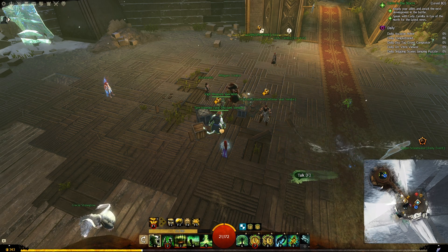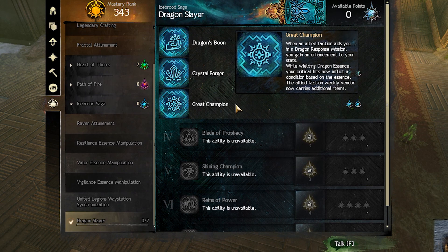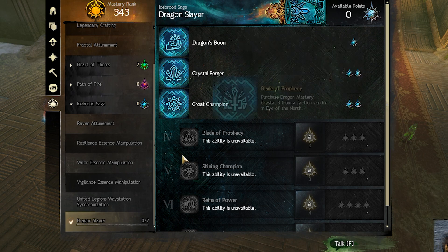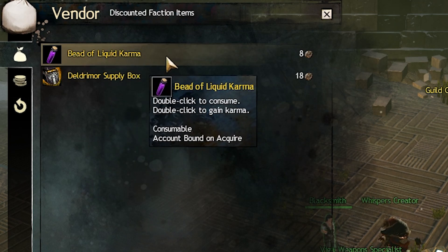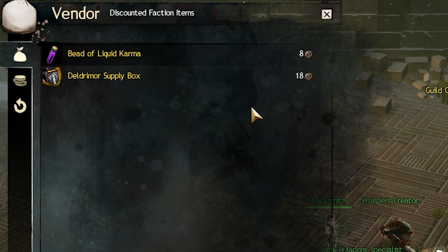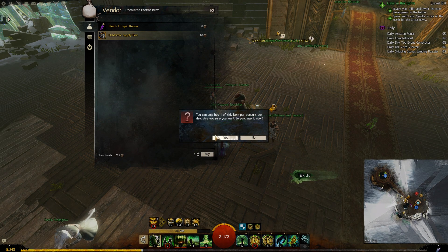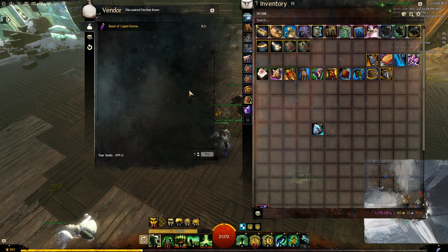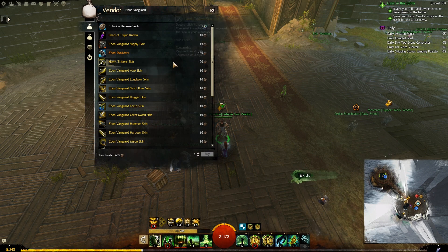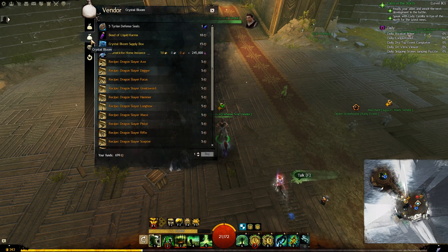You will also see another vendor called the Seal Discount Vendor. You will only be able to talk to them when you finish the third mastery, Great Champion, in the Ice Broad Saga in Dragon Slayer. This merchant sells only limited items per day, and you can only buy those items once per day. Every day the items will be different, and you buy them using Tyrian defense seals. Once you buy an item, it disappears and you cannot buy it anymore. Make sure to check it all the time because it can have some valuable items, including those Deldromore supply boxes which were not available at the normal vendor since we are still currently helping the Dwarf faction.